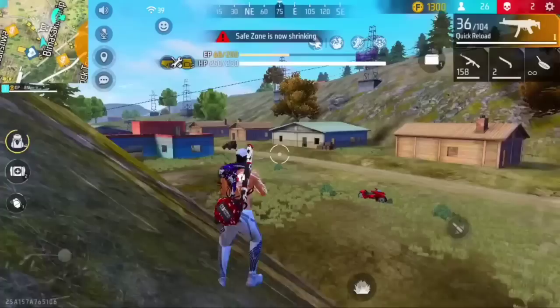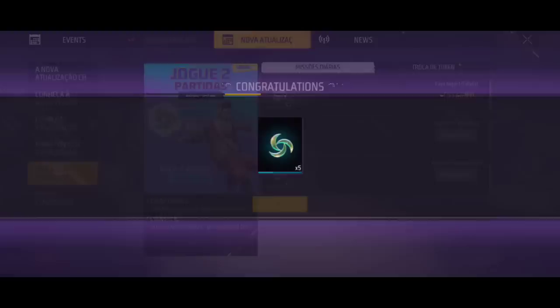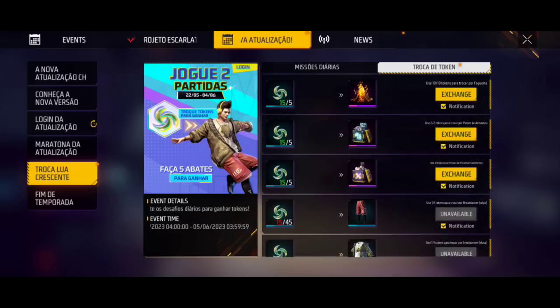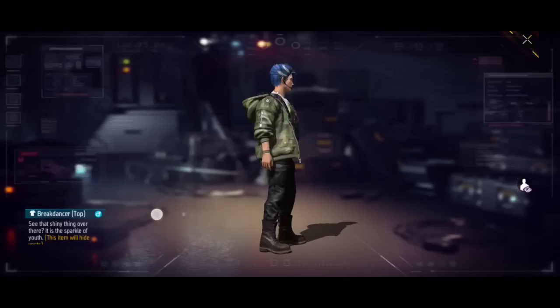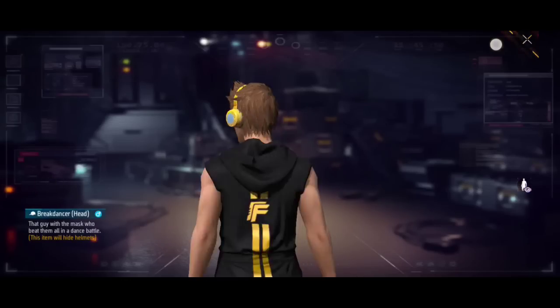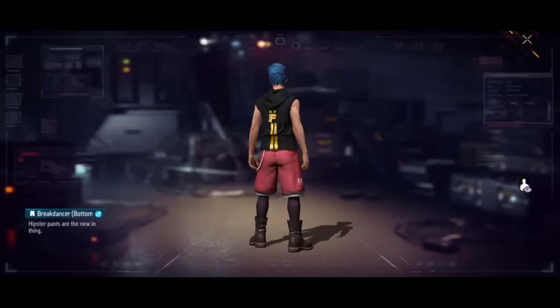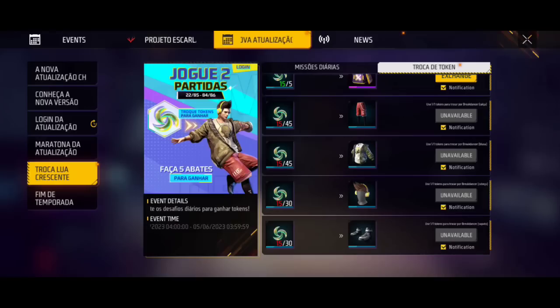The free break dancer bundle will look really good. Now for the event, we have to complete some missions — we get 5 tokens from these missions. In total, we have to collect 45 tokens, and that gets you the set. If you want to collect more tokens you can get additional rewards. To get the break dancer bundle, you need to collect the required tokens.